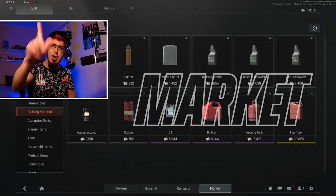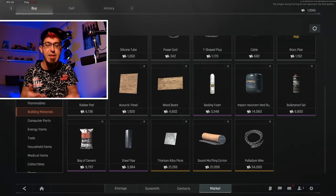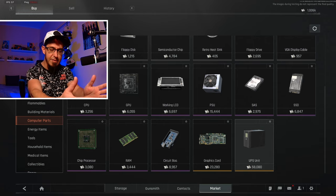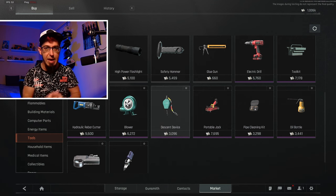The fifth tip is the market. You need to learn about the items — how to sell them, what is worth selling, what to loot basically. You need to understand which items you need to sell to the contacts and which ones should go to the market, and this is going to help you prioritize your loot during the game.